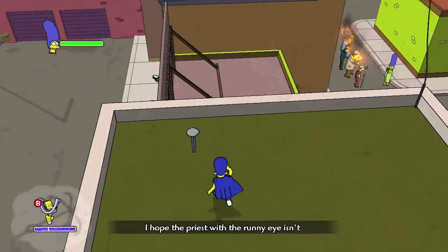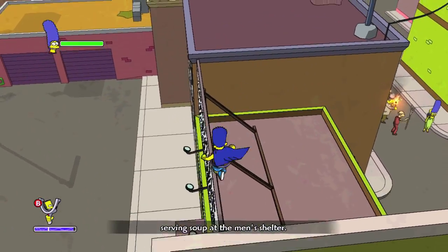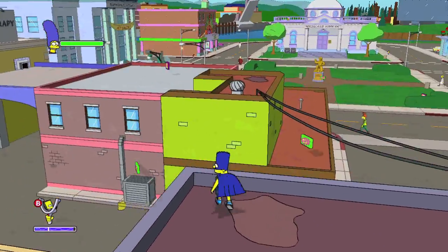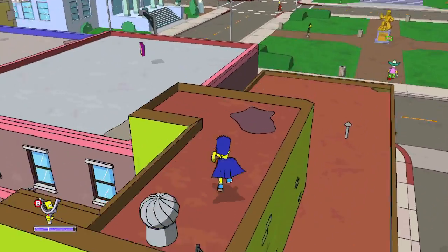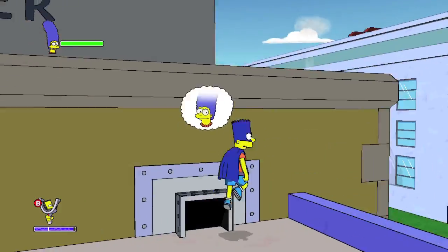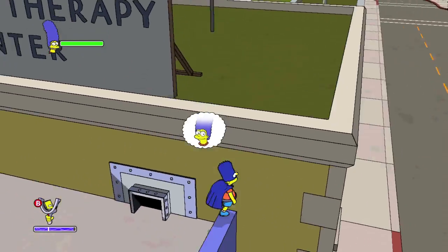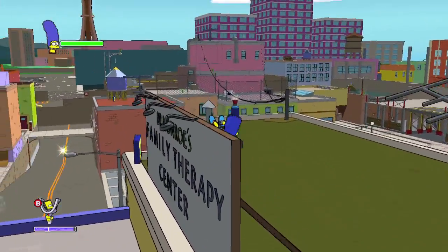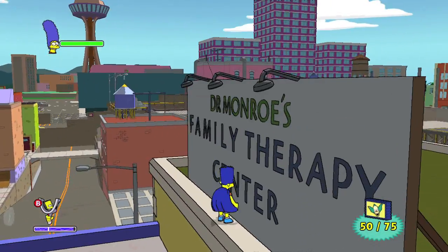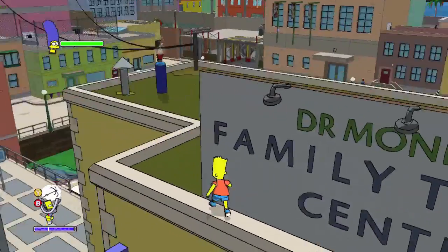Just head back and backtrack. Go over here, then fly across. Over here by Dr. Monroe's Family Center is going to be the next one. You have to go ledge running and then grab it — number 50. Two thirds of the way through.